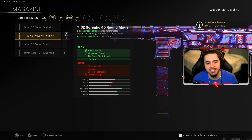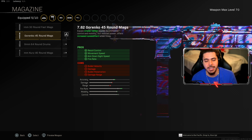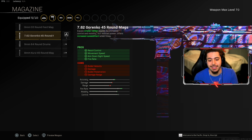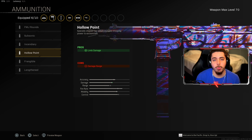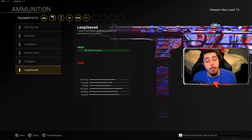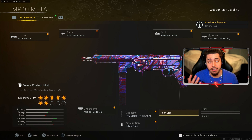For the magazine, we got the 7.62 Grenco 45 round mag — more recoil control. This thing's a laser beam when you have this and the handstop on. We get another increase in fire rate, so the TTK is through the roof with the recoil booster and fire rate increase on this, and our barrel makes your weapon stronger. We get even more mobility with movement speed and ADS speed. For ammunition, two ways of going with it — they did nerf hollow point. You can rock that or rock lengthen. I personally don't notice a difference, but if you want to play it safe, I highly recommend lengthen. If you really don't care, go ahead and rock hollow point — that's what I've been rocking and it's been working out.